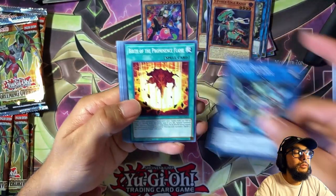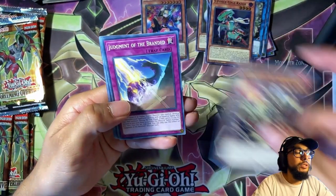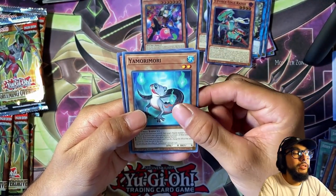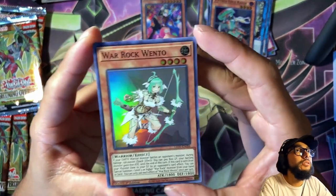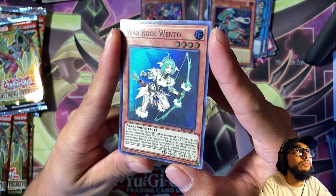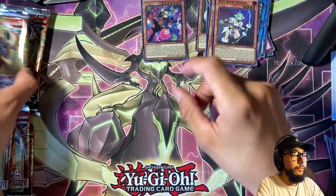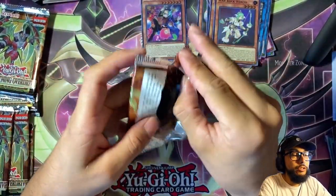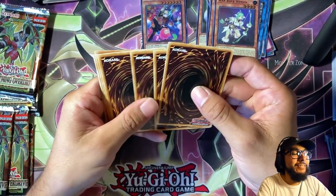Binary Blader again, Prominence Flame, Springs of the Far East, Judge of the Ice Barrier, Spriggins' Brothers, Judgment of the Branded, S-Force Dog Tag, Yamamori, and War Rock Wento. So I thought War Rock was going to be all crazy-looking dude warriors, but no — there are girl warriors in here too. She looks pretty sick — like a fairy archer warrior, very fantasy.